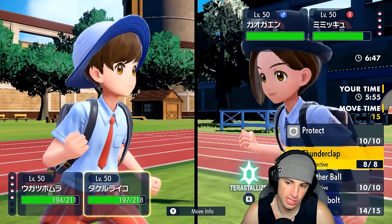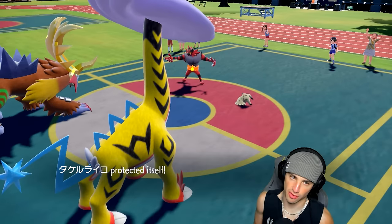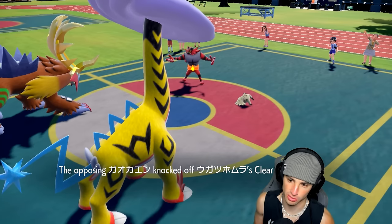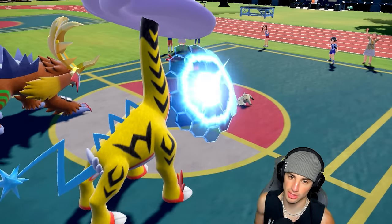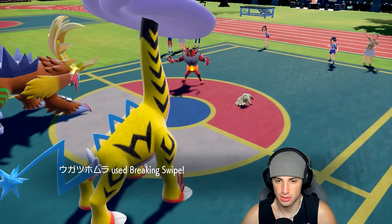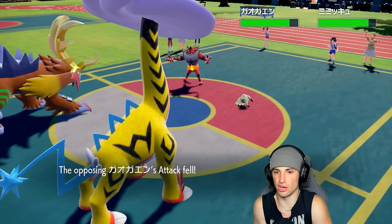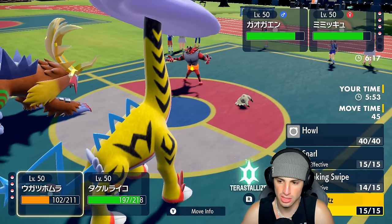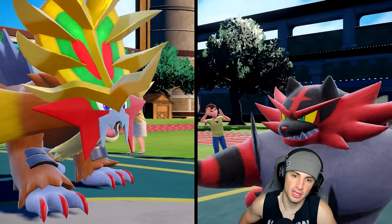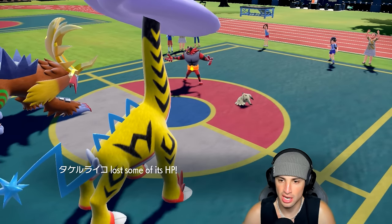Let's just Protect and waste out the Trick Room turns. He goes for Knock Off — taking off Clear Amulet, no big deal, we're wasting Trick Room turns which is the most important thing. Good thing we didn't Terastallize — do you not have Parting Shot, or do you just know I'm Ghost Tera type? Now I'm going to go for Thunderclap to do some damage. I'm also going for another Breaking Swipe — I wouldn't be surprised to see a Parting Shot here. Thunderclap does great damage.